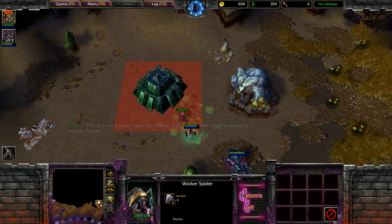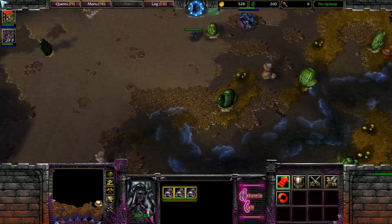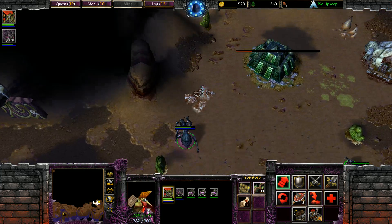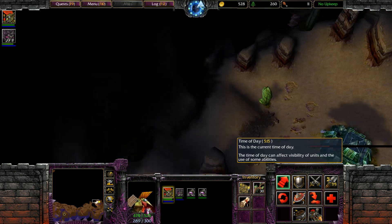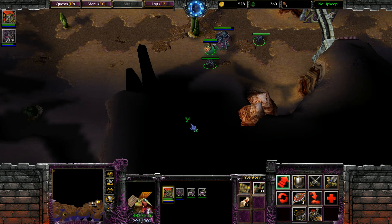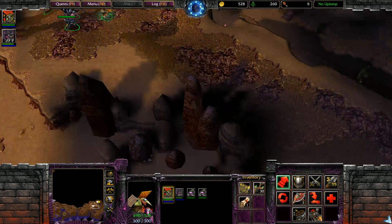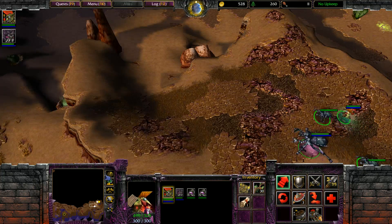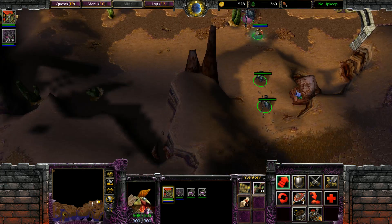This is a good spot for a base. Use your spider egg to breed a worker spider. Build a spider base. We can continue to look around then while we wait for this to build. I'm sure these two heroes alone can clear a lot of this as long as we're careful. It looks like there's only one way to proceed, so I guess let's do that. I could also fly and look around up on these cliffs — there's probably secrets up there, so we'll check all that later. There is no point to this existing, I think. To get this base established, it's going to take a really long time.